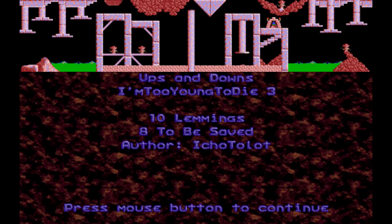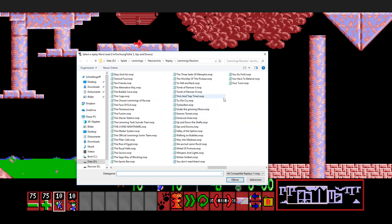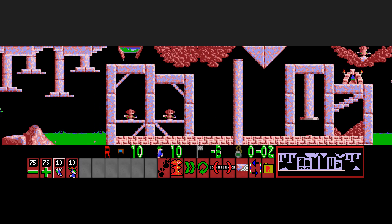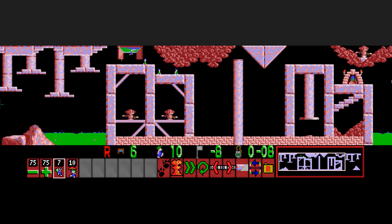'Ups and Downs' — I think this is one of the names used most in any type of level pack. I have seen so many 'ups and downs' levels. This is a simple combination of the climber and the floater tutorial. You simply have to float a few times, climb it a few times.